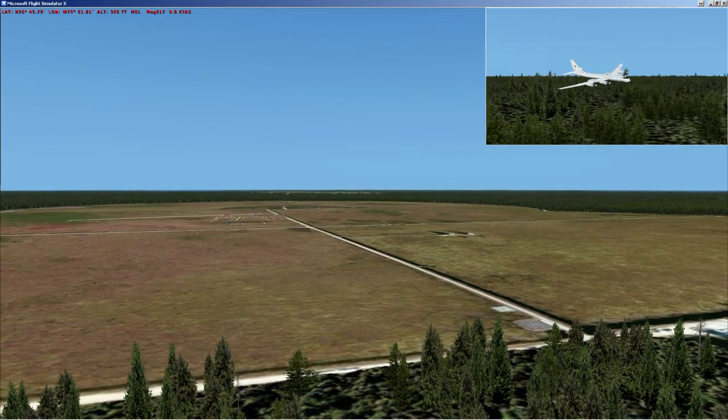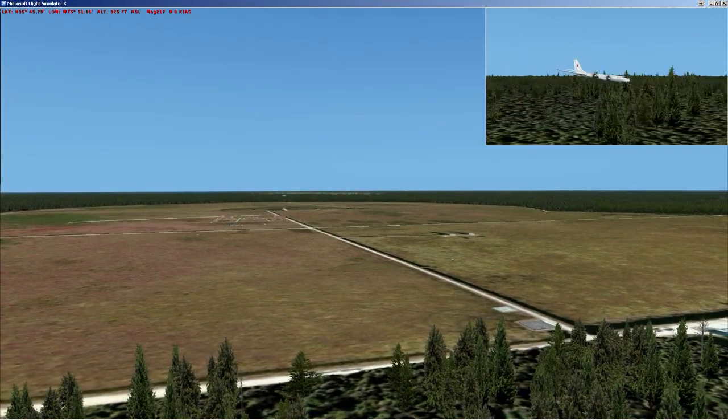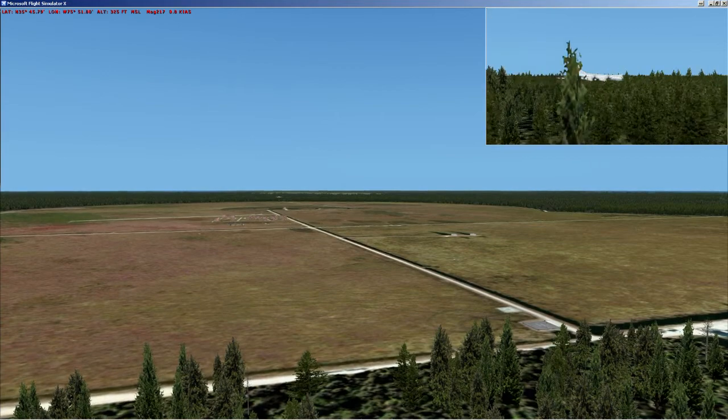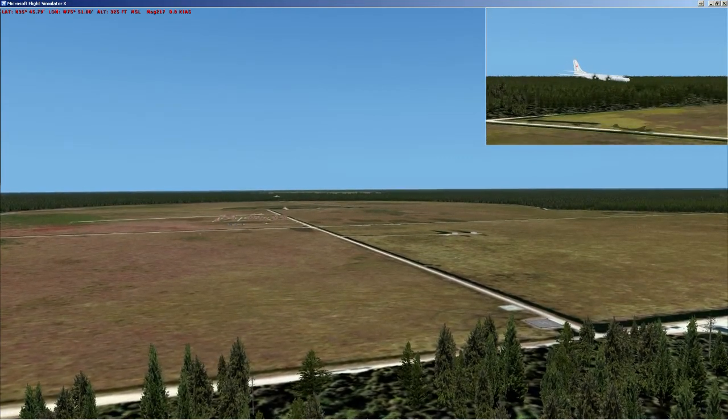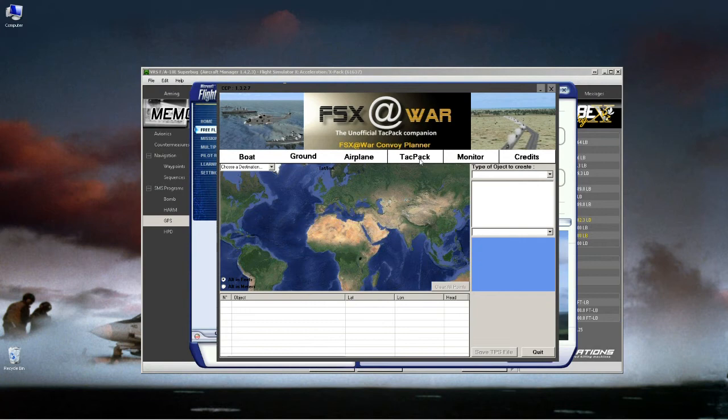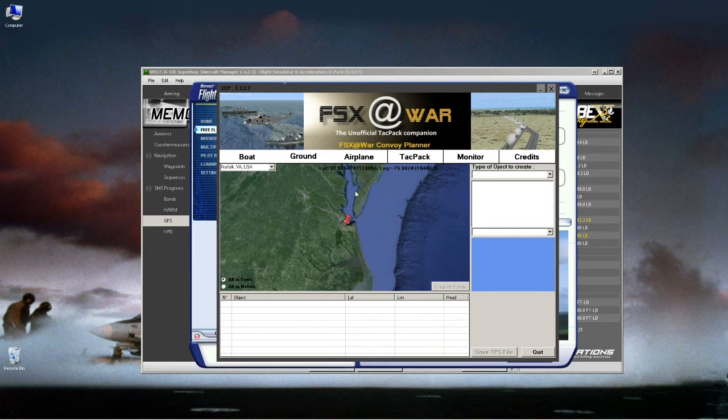The next portion is the Tag Pack section. If you've seen my video on GPS coordinates and TPS files, you'll find this very easy and useful. The interface works very similar to the airplane one from a mapping standpoint — you can search for a city, and there's an objects panel. The limitations are: 100 AI aircraft, 100 AI boats (though boats won't show up in multiplayer — use CCP boats for that instead), one drone, one tanker, one carrier, 10 SAM sites, and photo-real objects.